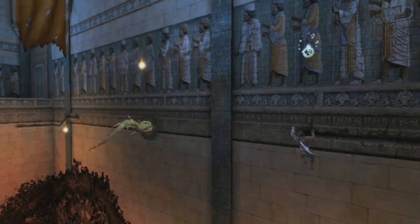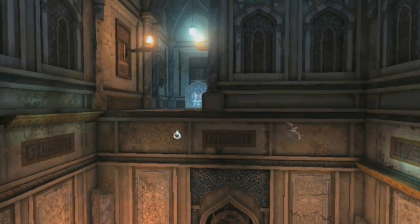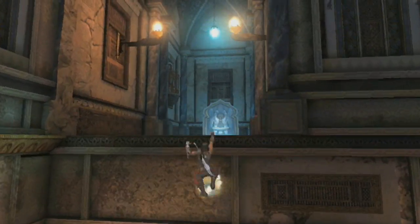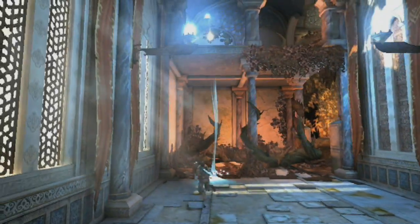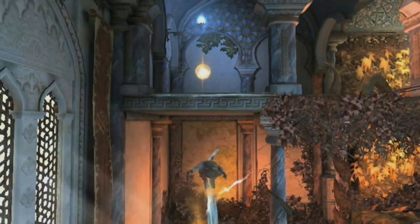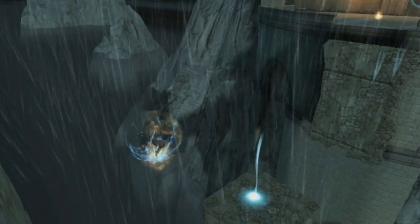One of our design challenges was trying to find powers that could only be done on the Wii. The Prince will be able to use sand powers. There's the sand ring, which allows him to create rings on walls so he can climb up higher and reach otherwise unreachable areas. The second is the sand pillar, so he can elevate himself. And the third is the sand sphere, which he can use as a jumping platform and safety net.